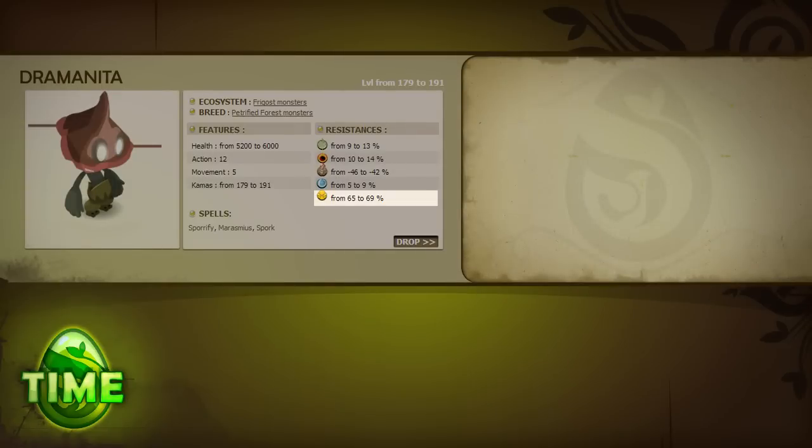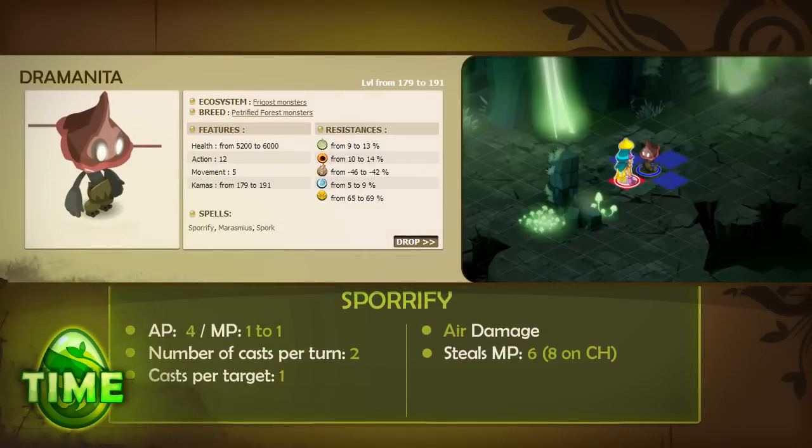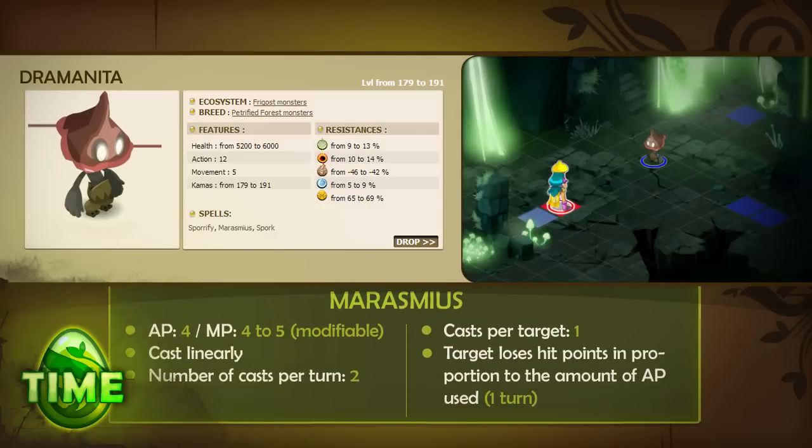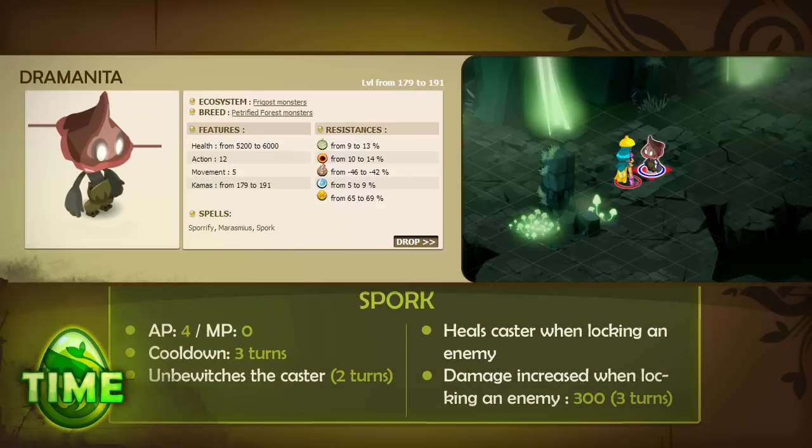The Dromanita is resistant to neutral damage and weak to earth. It has 12 AP, 5 MP, and 3 spells. Sporify inflicts air damage and steals MP from a close combat target. Marasimus is cast linearly at a range of 4 to 5 and applies a paralyzing poison — the target will lose life points according to the amount of AP that they use, and the poison lasts for 1 turn. Spork applies a 2-turn effect to the caster that heals and increases damage every time it locks an enemy; when triggered, the damage buff lasts for 3 turns.